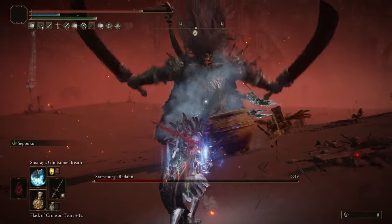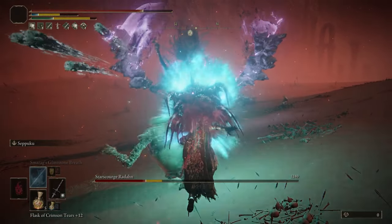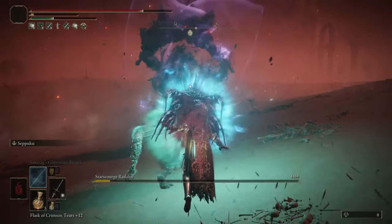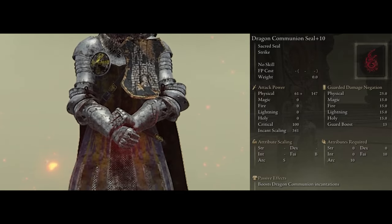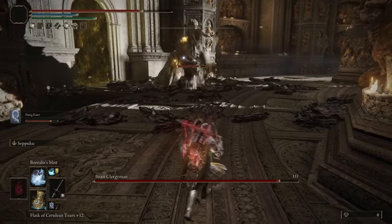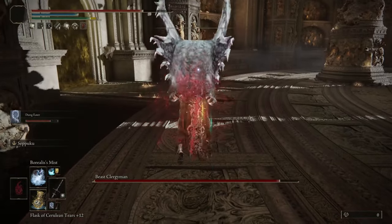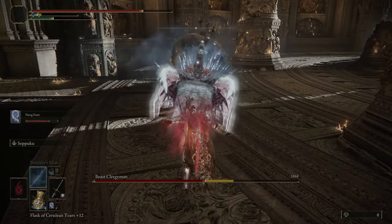Back to the weapons — the other weapon we have is actually a Sacred Seal we're going to use to cast the dragon attacks, and for that we're going to need the Dragon Communion Seal. It's very important you get this exact one because it increases the damage of all Dragon Incantations by 15% while scaling off of Arcane. It's the only seal that scales with Arcane which, again, goes hand in hand with bleed buildup.